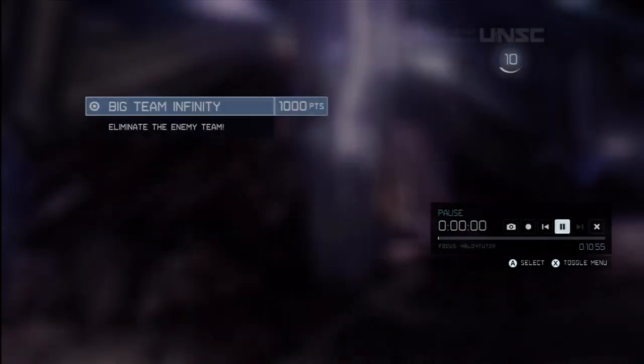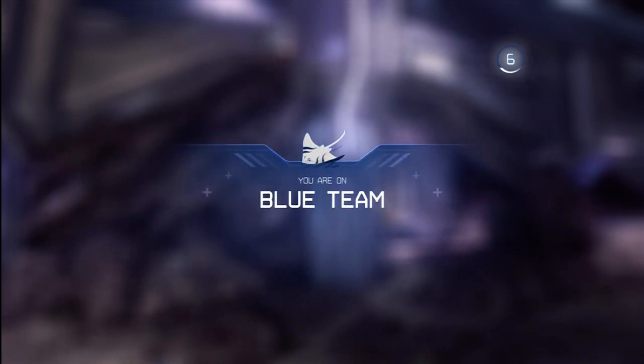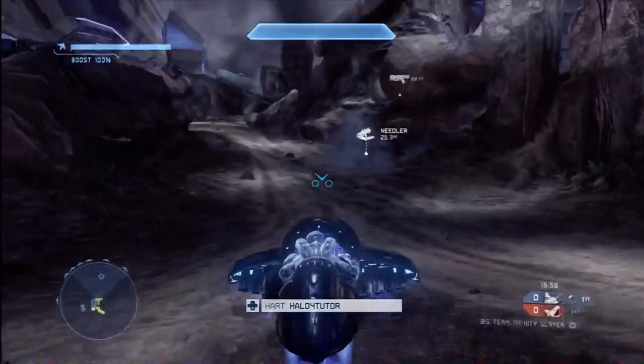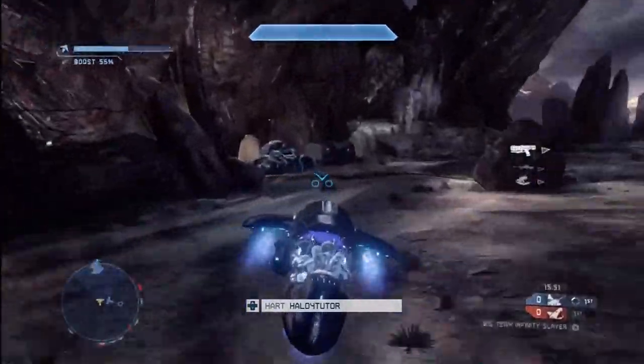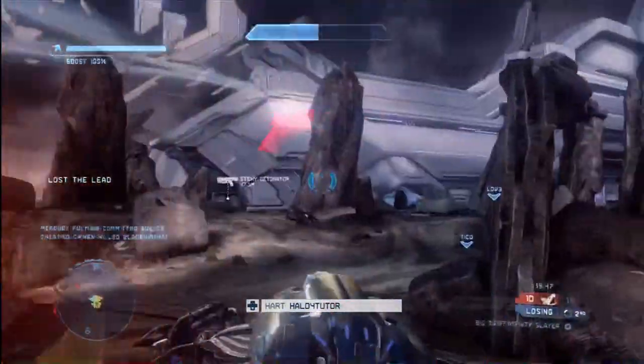Let's take a look at exactly what got me so worked up. I'm playing Big Team Battle on the map Vortex, and I was really excited to get this map actually, because it doesn't come up often. I'm not particularly fond of it per se — I just get tired of playing Exile and Ragnarok basically every single time. So it's nice to get something new. I know the Wraith is the power play here, so I go for it right away. That ghost gets you there very quickly.